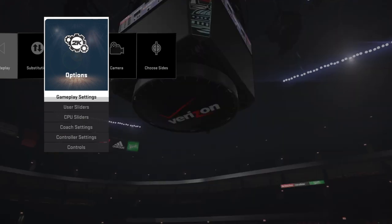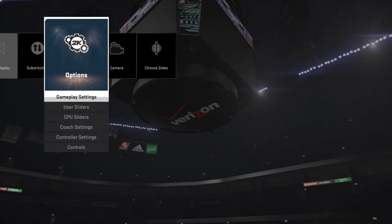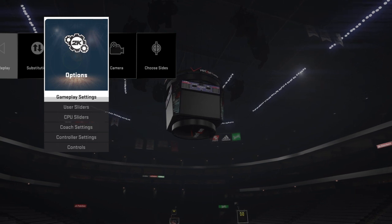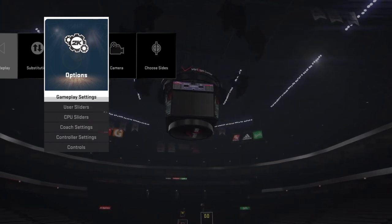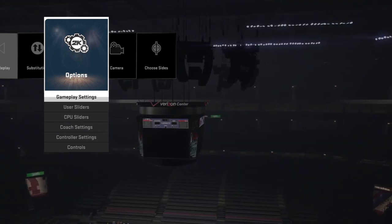I've seen a lot of videos on the triangle, the pace and space, and the swing motion, but they don't really touch on the 3-2. So that's what I'm about to do right now. First of all, like the saying goes, we're going to keep it simple, stupid, and we're going to go with space the floor.